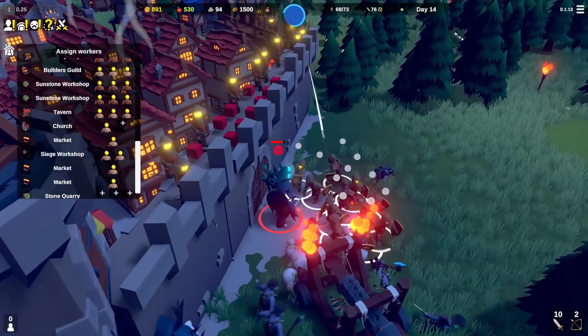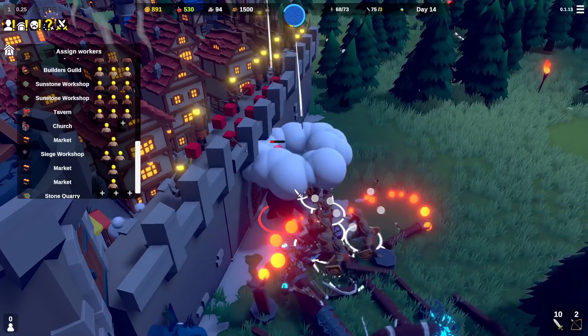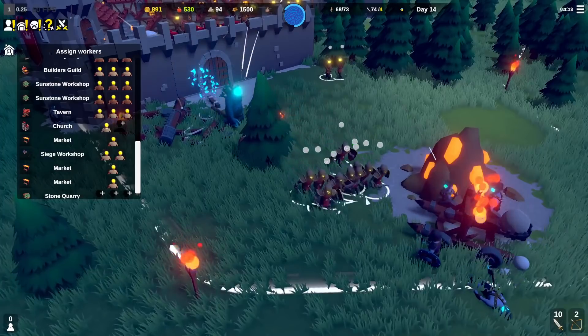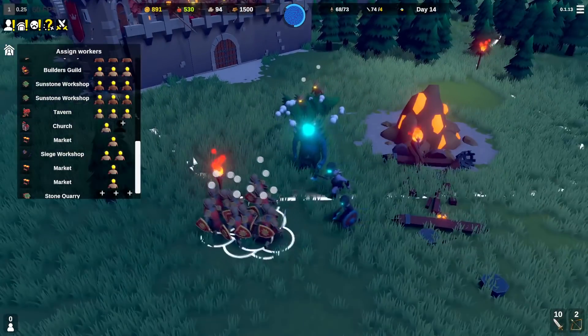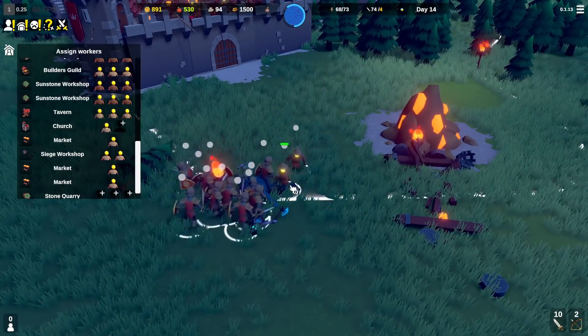I'm definitely going to make more melee units tomorrow because these giant golems are destroying me. Get the golem down — I feel like that's important. Take out the trebuchet too. Golems are slow so I can kite them around instead of fighting directly; let the archers do the majority of the damage. Actually, let's just take them out — we should be okay.